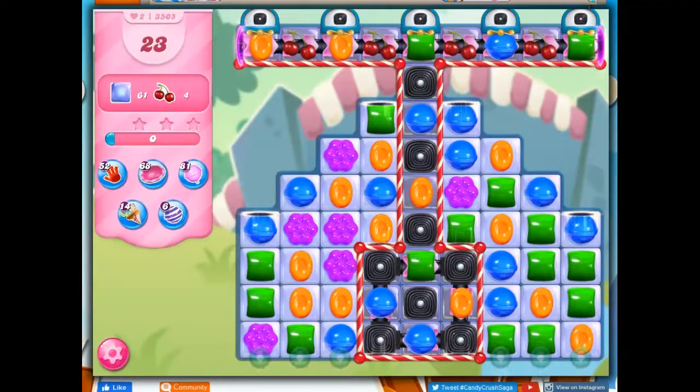Hi friends, this is Susie, your gaming guru, here to help you solve Puzzle Fluffle 3505, where we have 23 moves to clear out 61 jelly and collect 4 ingredients.